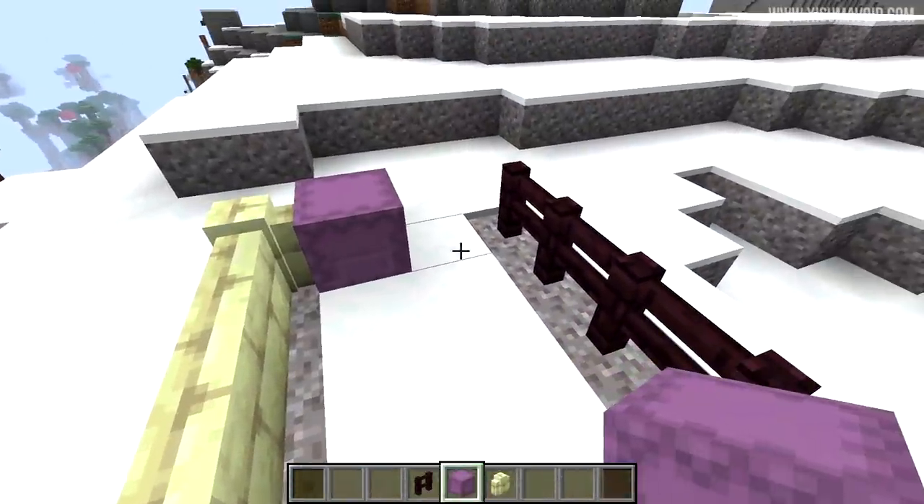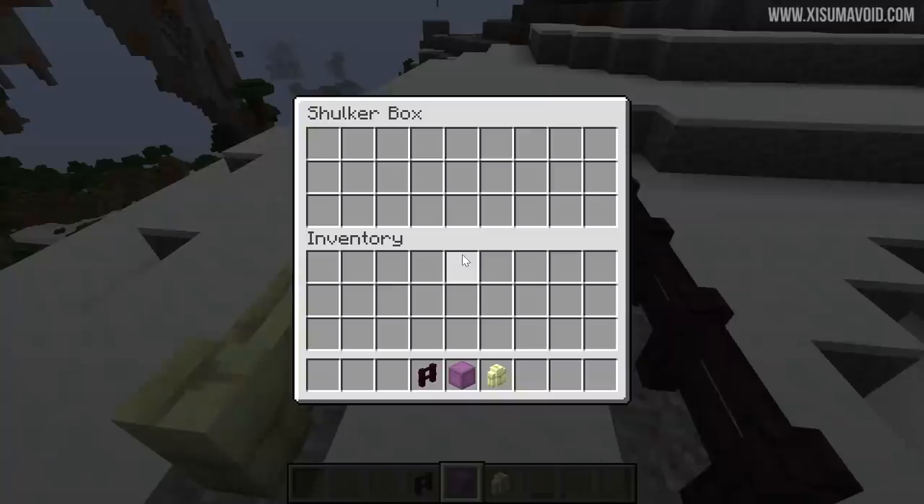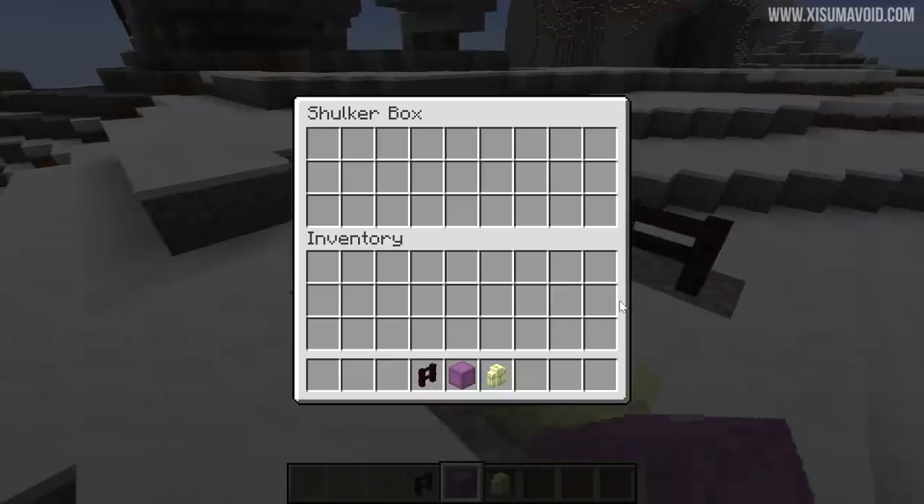Someone spotted that shulker boxes would connect to fence posts and to walls, which is not what they should do. When you open them they do actually disconnect for a moment and then connect again, which is kind of cool — but anyway this will no longer be the case.